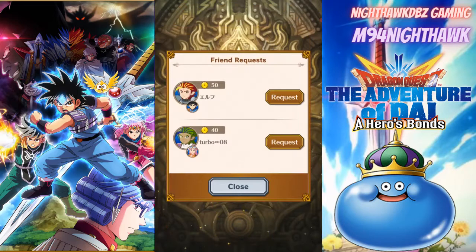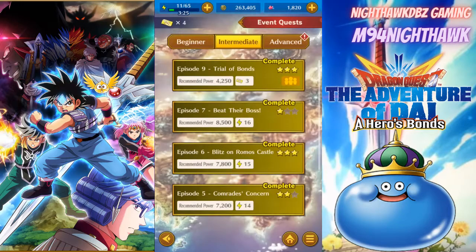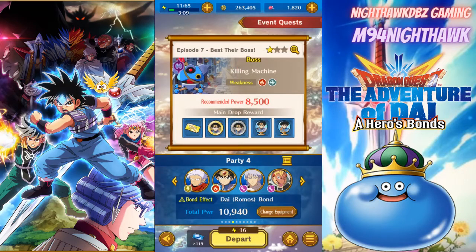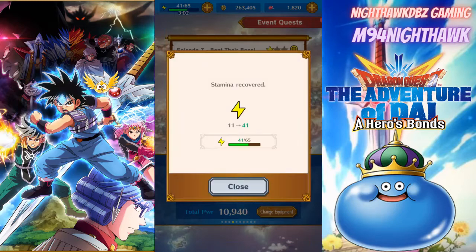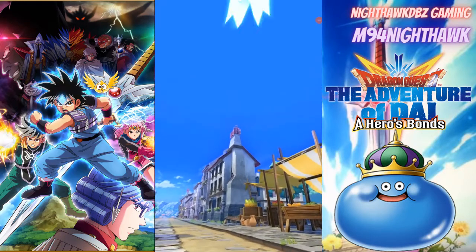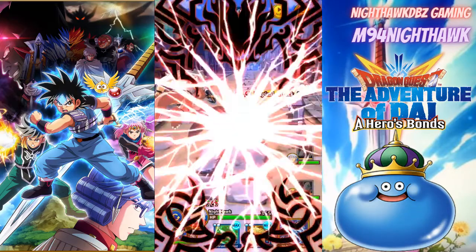I finally made a Twitter account so just throwing it out there - the link is in the description, and if it doesn't work for some reason it's knight underscore hawk underscore DBZ. Alright, I'm still not high enough to do Advanced so let's do this one - let's go in for the Killing Machine, let's run it. I'm out of stamina - that's cool, we'll just use one. I kind of want to see the ultimate; playing on a tablet so I want to see it full screen. Let's go right into the boss!